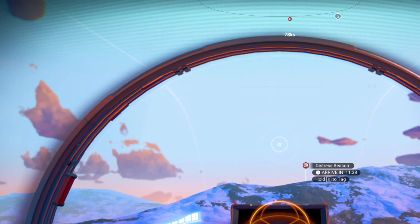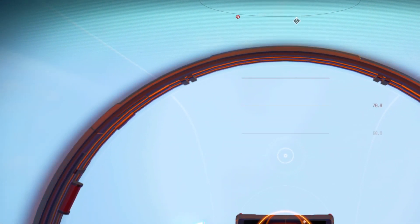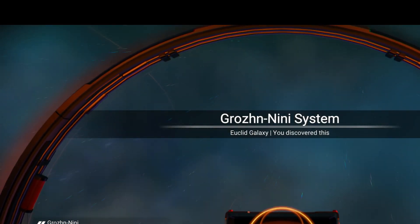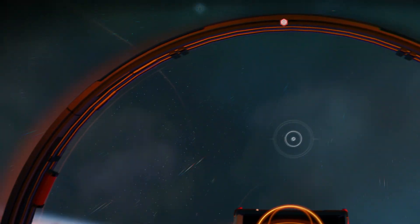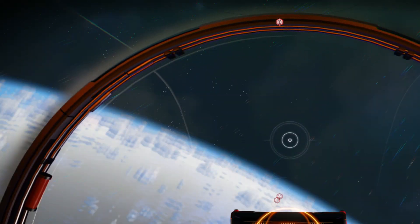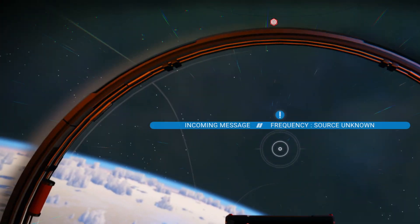The distress beacon is 11 minutes away, so we've got to go up into space anyway. I think what we'll do is get to that distress beacon and go up into space. We're in a system with five planets and one moon — it's a Gek system, and it's destitute. We've now completed the next step in the mission.